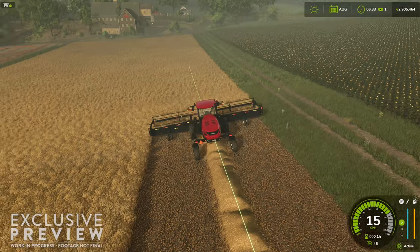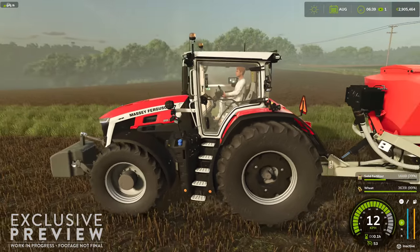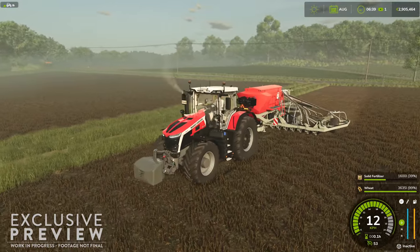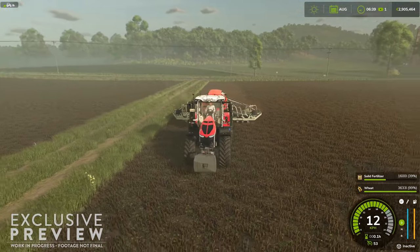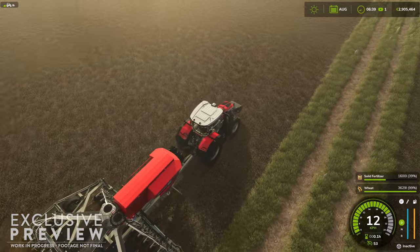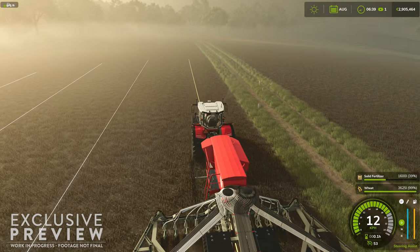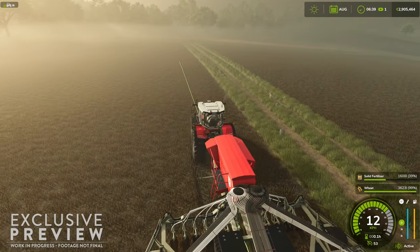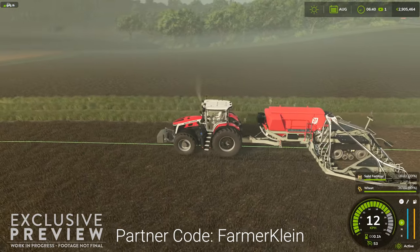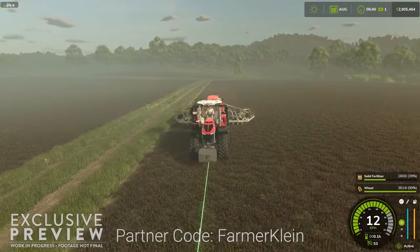Welcome back everyone to our second installment of Fact Sheet Friday. Today we're going to learn more about seven more bits of kit that will be at our disposal with the release of Farming Simulator 25 on November 12th. If any of these items excite you and you feel inclined to pre-order FS25 and will be playing on PC, please consider using my affiliate link in the description or my partner code FarmerKline on the Giants eShop. I get a small percentage back from the sale and it'll help me achieve our goal of becoming a gold partner.